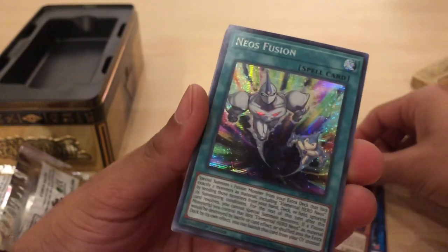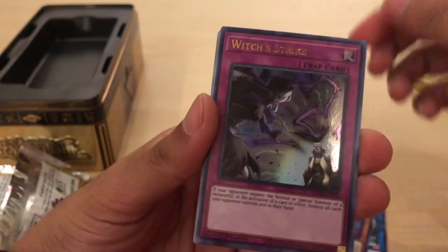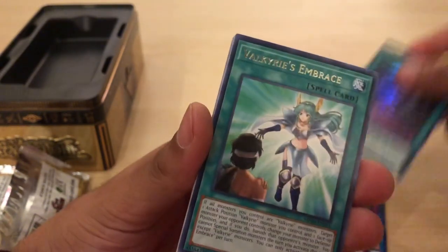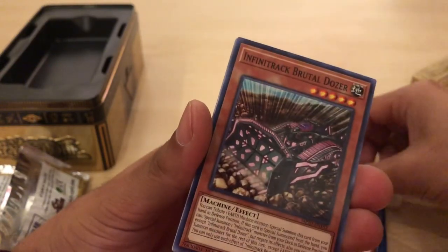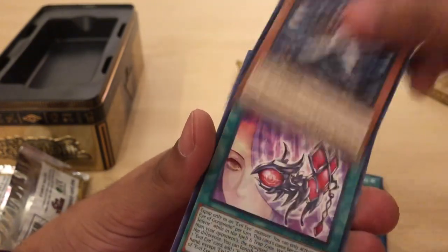And then we have Neos Fusion for our Prismatic Secret Rare, and Witch's Strike for our Ultra. And Dirge of the Lost Dragon for our Ultra. So no Dragoon, but who knows — someone will pull it eventually. Infinite Track Brutal Dozer. Guard Dragon Reincarnation. Unchained Twins for Kia. Evil Eye of Gorgornia Ura.